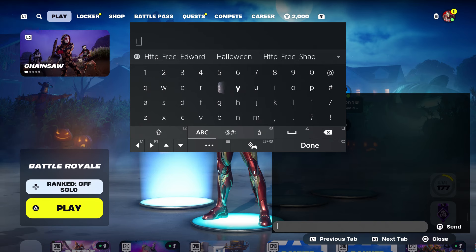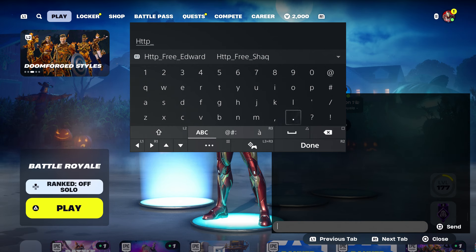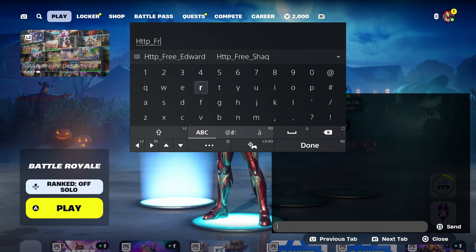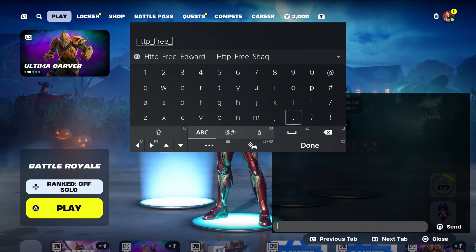Anyway, type in this code, which is going to be HTTP underscore. Make sure you type this in, and then we are going to put the first skin. We have to type in 'free' — don't forget to type in 'free', that is super important. Then put the underscore.